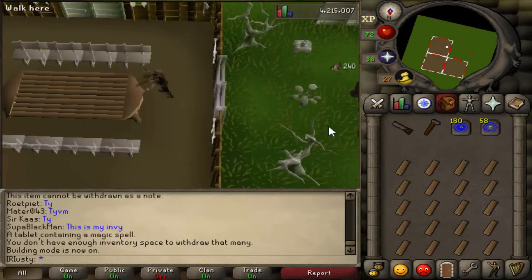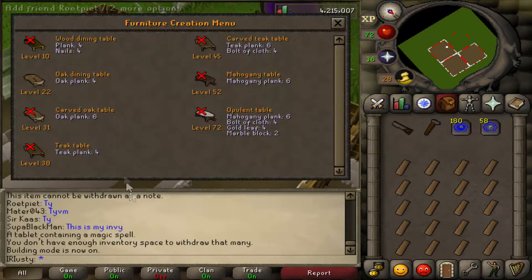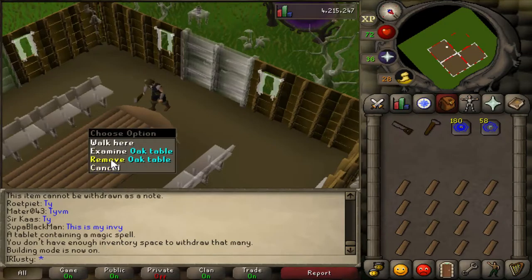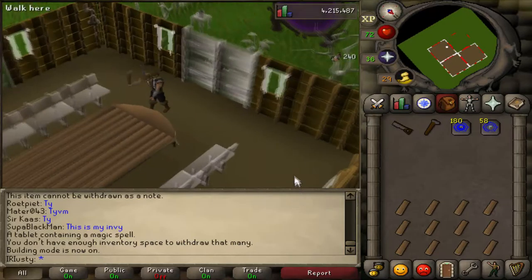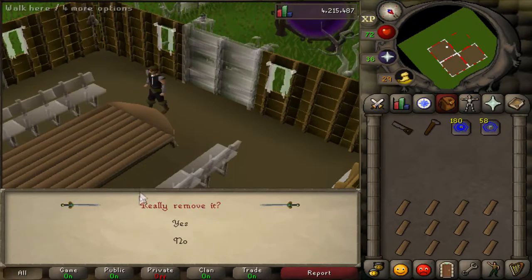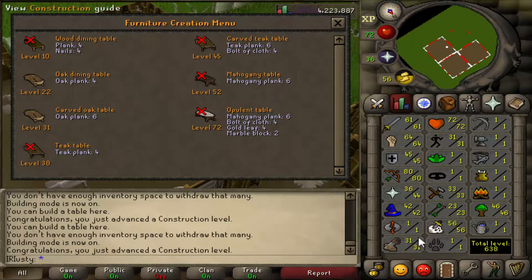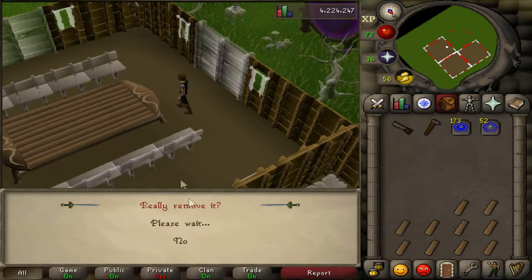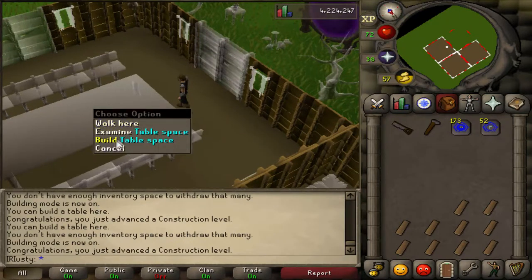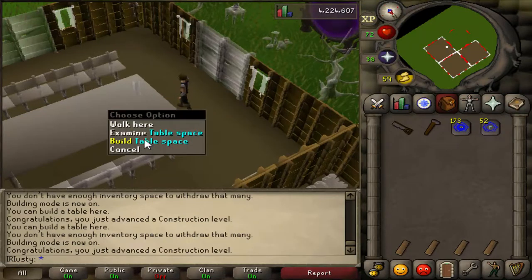From level 22 to 31 we are going to be making oak boards. This is a very fast way - pretty much the same XP as before but it'll go so much quicker. We're going to do this until we are level 33, and then after that we are going to go get ourselves a servant.